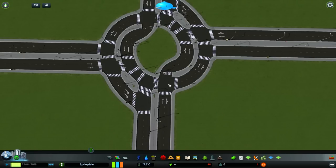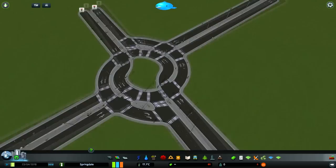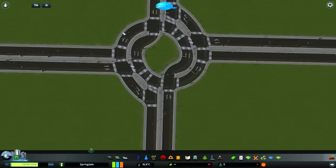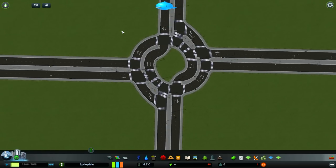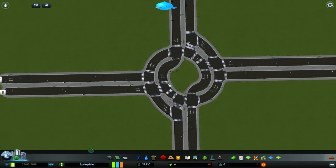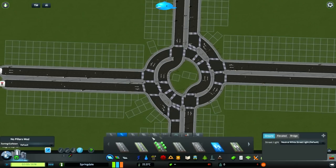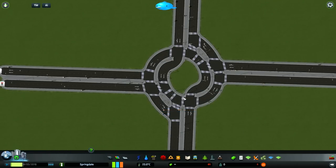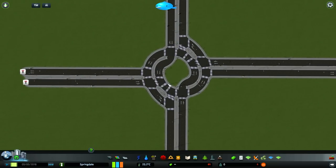One major issue is the glitching of crosswalks — it looks pretty bad, and honestly the roundabout looks a lot better without them. If you have a traffic manager mod it would be much better to remove all the crosswalks, though that's optional. You can also just build it using the Network Extensions 2 highway road type.